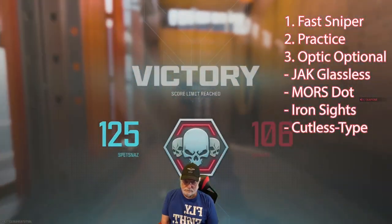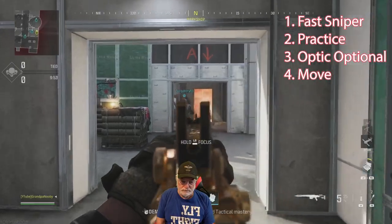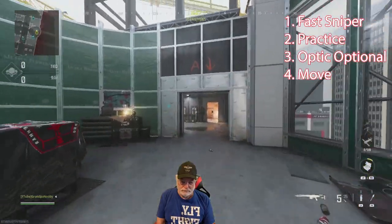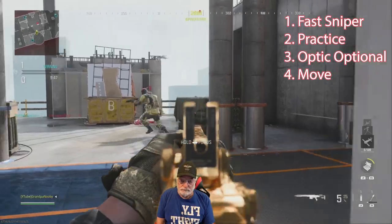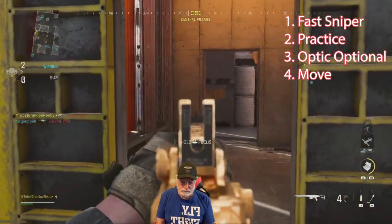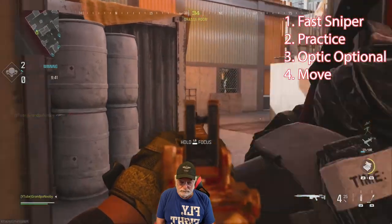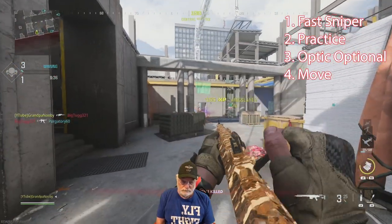Also look for a fast sprint-to-fire speed. Next, don't remain stationary. I see so many people just standing there, aiming down sight, usually with a scope — they're a glint and they lead me right to them. Don't remain stationary: move, move ADS, move ADS, and you'll learn how to snipe.